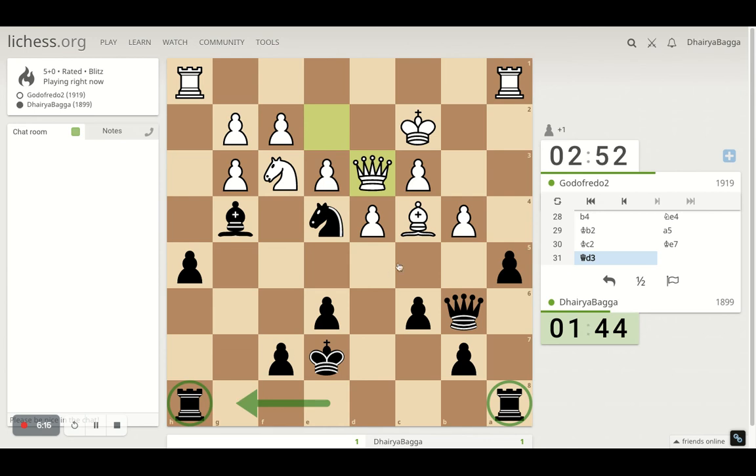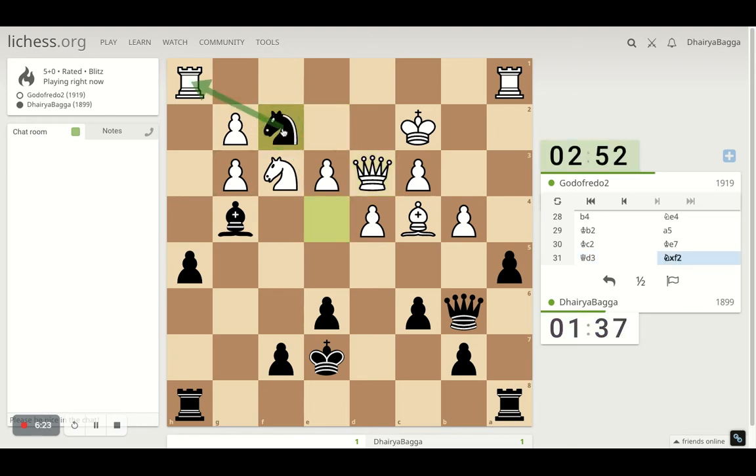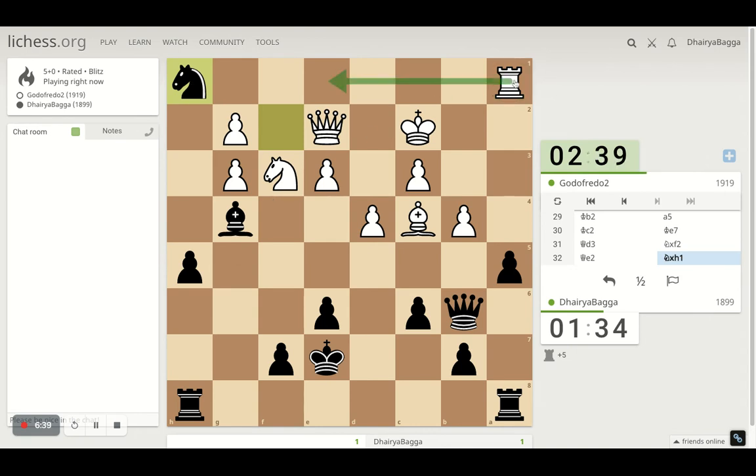Castling was not the right way I think. I have this, which looks nice to me already — that's a fork. Time is one factor here already. He goes back. I'll take the rook. He takes back with this rook.